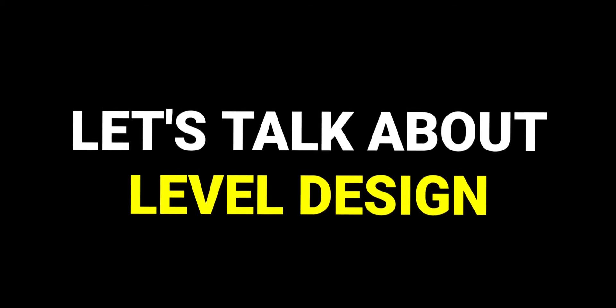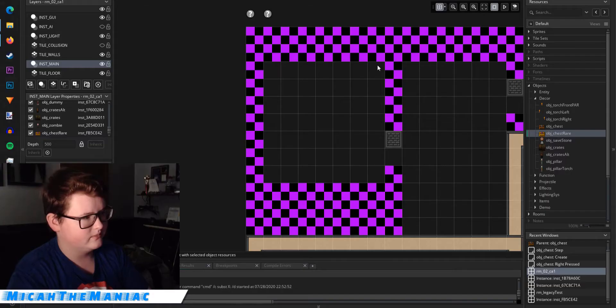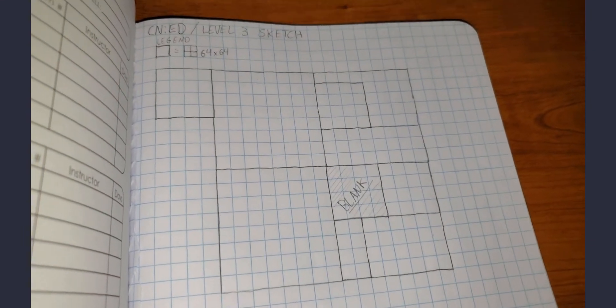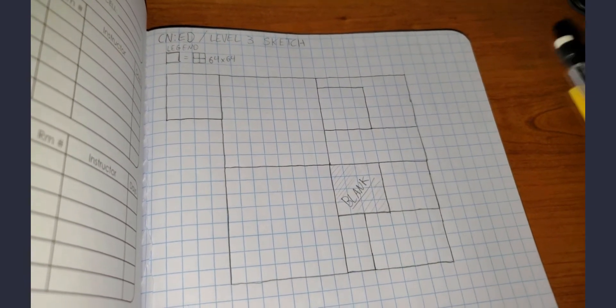Before we get into the future plans for the game, let me briefly go over my level design process. As you can see in this footage, I am literally just sketching out the first level on my computer — nothing fancy except for a guide to follow when designing it in Game Maker Studio 2. I did this for the first two levels, but for the third, I thought of using good old fashioned pencil and paper. So I want level 3 to be kinda big because the last two levels have been kinda small. This is basically what I have of level 3 so far — no enemies or anything yet. All I know is I kinda want a blank space right there.